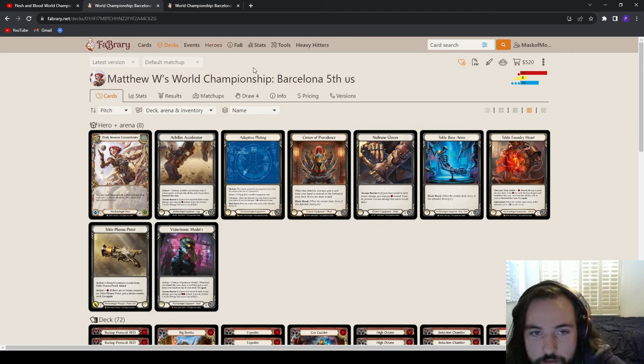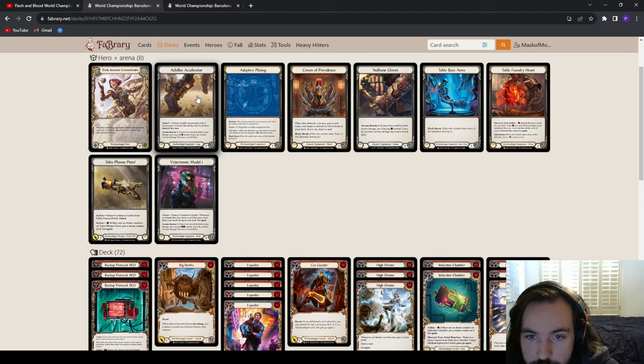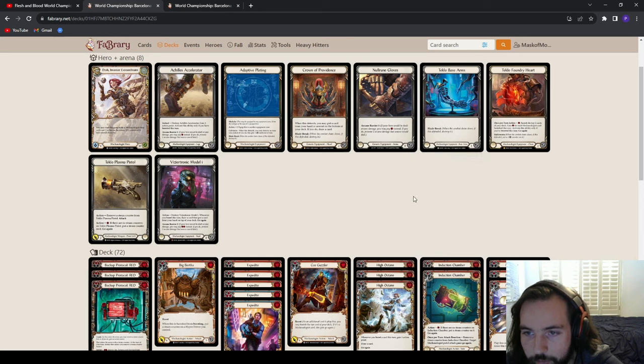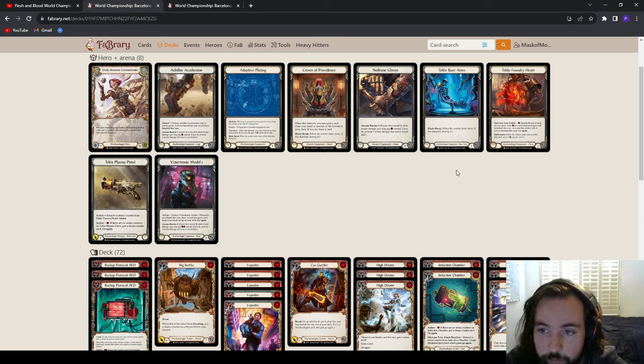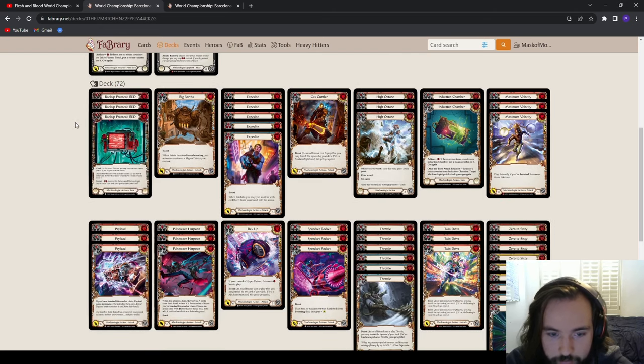Now let's look at the opponent because we are looking at a Dash deck — a Dromai versus Dash matchup — and Dash can be built in so many unique ways. Matt has the normal gloves, a Center, and a Visitronic, so he's looking at an EB4 setup. He's going with Teckle Base Arms and an Adaptive Plating instead of the usual Goliath Continent plus two setup, along with the normal Chronic Privateist Heart and Starting Pistol in pretty much every matchup.